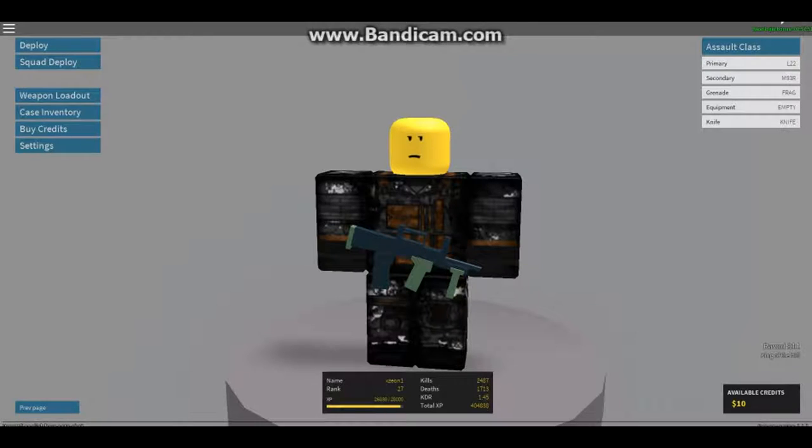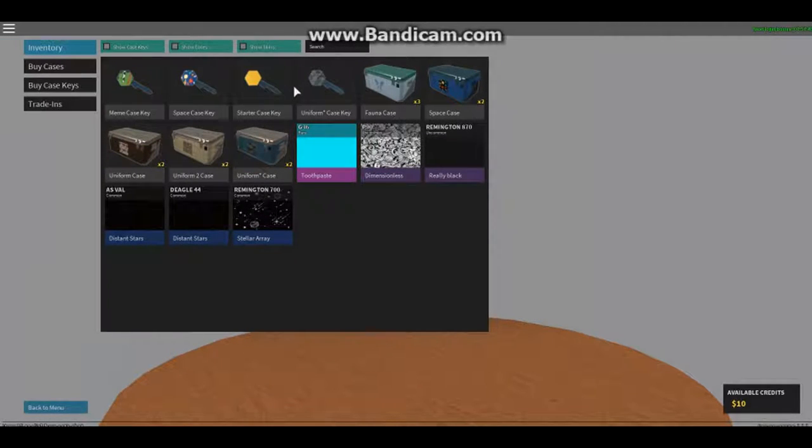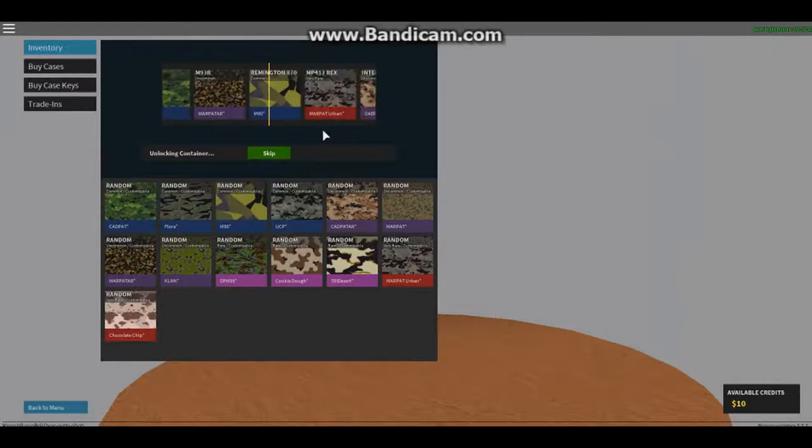It's a new update so let's check what we got. Oh wait - case inventory! We're about to open some cases. I saved a bunch of keys because I wanted to do it for a video, so yeah, let's open these cases. All right, here we go.